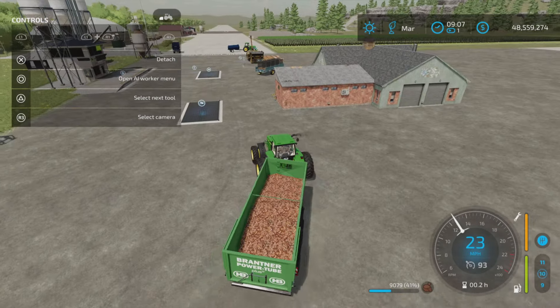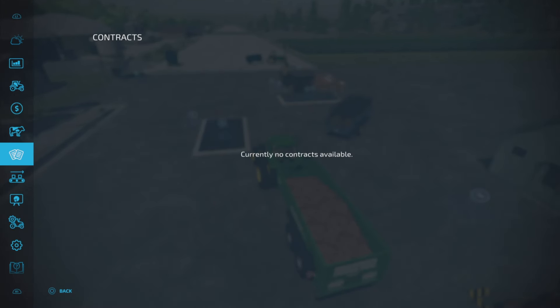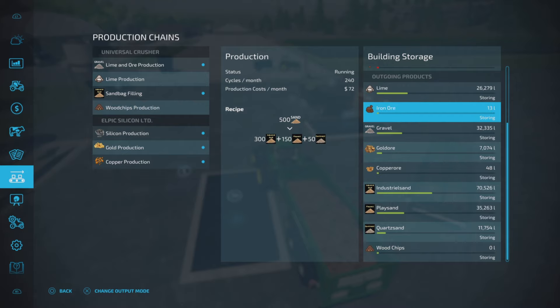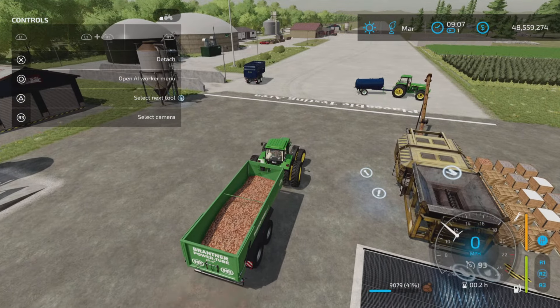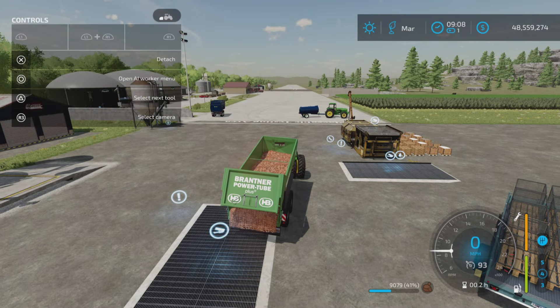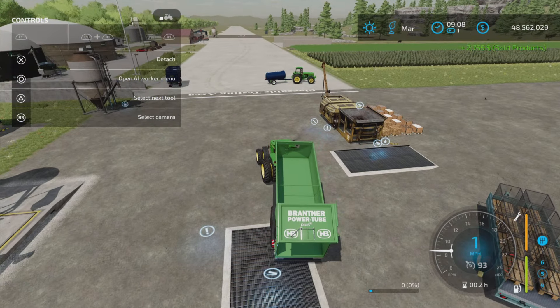Interesting - you can sell it directly from the factory. Up in here - iron ore - I would recommend you set it to selling and it will automatically sell it and you'll get the money. Or if you have a modified sell point like the Schultz Modding one, you can sell it there like so.